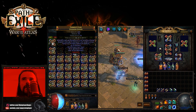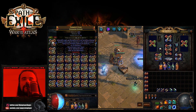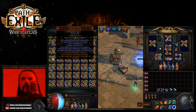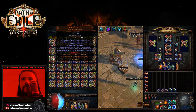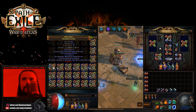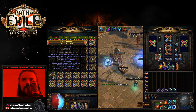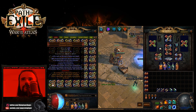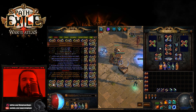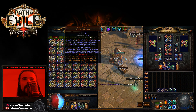First one turned into a rare with cast speed — completely ruined the sockets too. Next one got Temp Chains, which is not bad at all. Another one just got a white socket. Then another turned into a rare — absolute garbage. Oh, projectile gems — holy shit, that's an interesting corruption. Vulnerability on hit — not bad either, that could be useful.